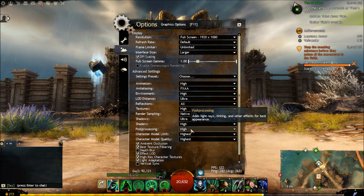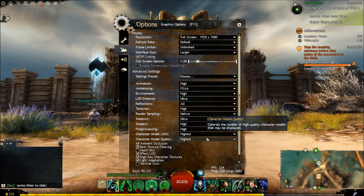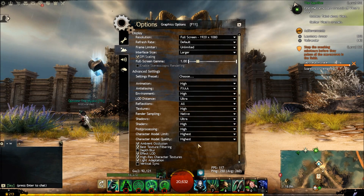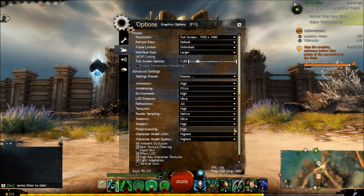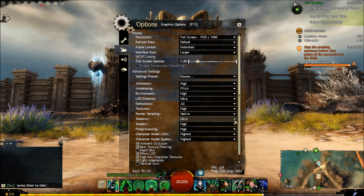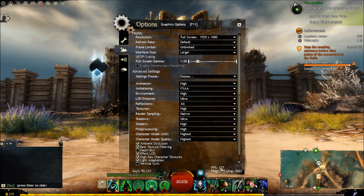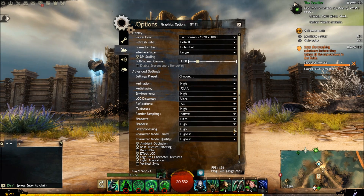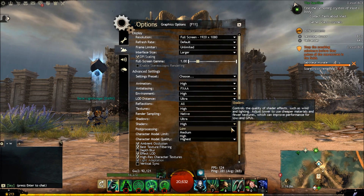See all the Shadow, Shaders, Post-Processing, Character Model, Character Model Quality — I've got everything on the highest setting. Once you've put all of them on Low, you can experiment and bring some back to Medium. If you can see your frame rate — here, FPS — you can see it there, we're on 127.